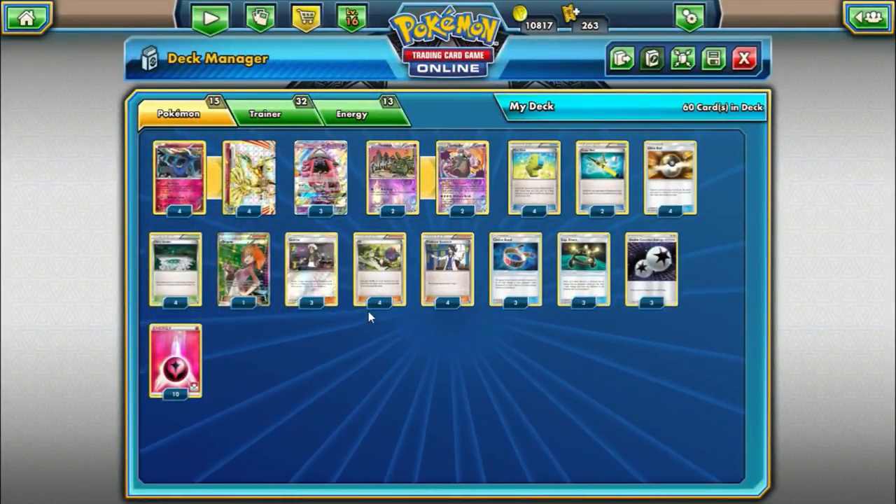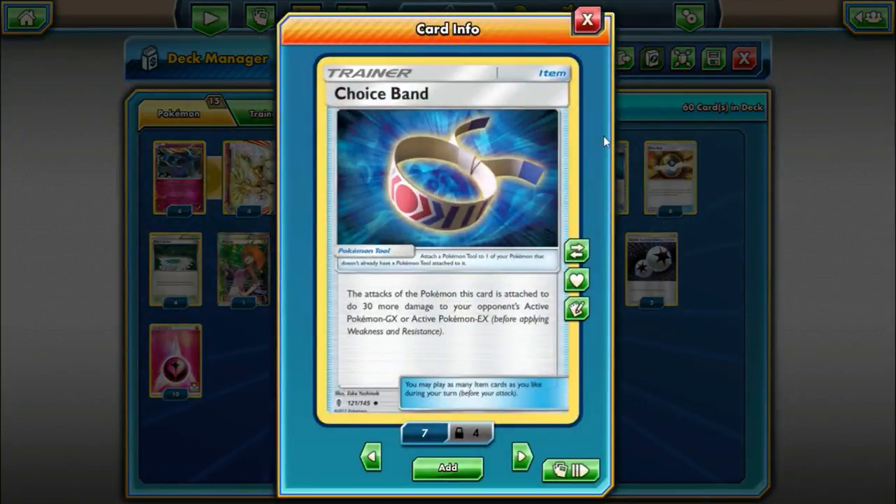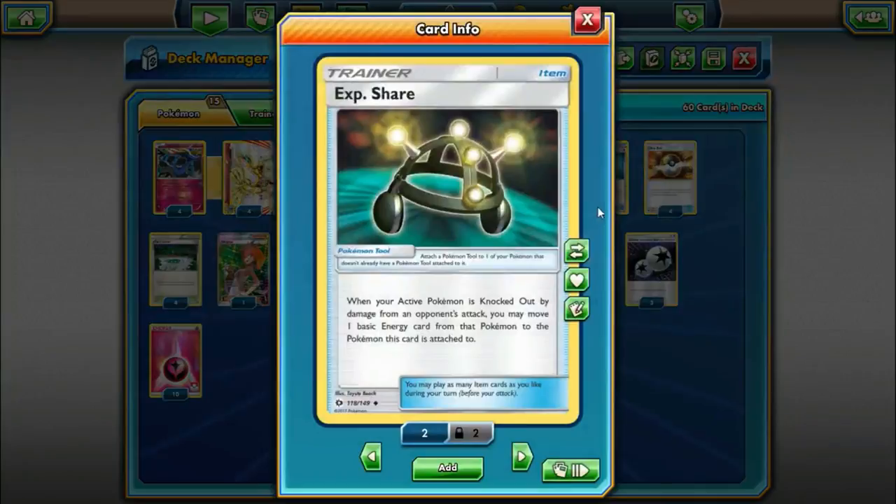For our tool cards, we're playing 3 Choice Band — an obvious inclusion giving more damage to GXs and EXs, especially good in a non-GX non-EX deck like this. The other card we're playing is 3 EXP Share: whenever your active Pokemon is knocked out by damage from an opponent's attack, you may move one basic energy from that Pokemon to the Pokemon EXP Share is attached to. You might notice we're not playing any Float Stones, which is usually the main tool card on Garbodor. But actually, you don't even need Float Stone in this deck — the idea is we can put our EXP Shares on Garbodor to activate its ability.